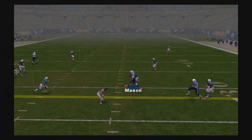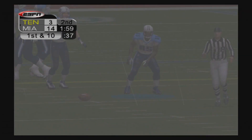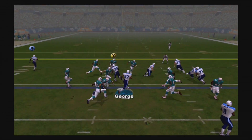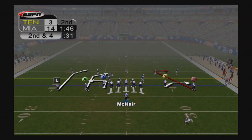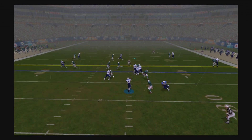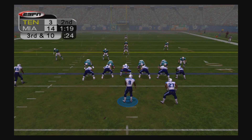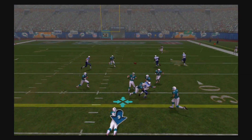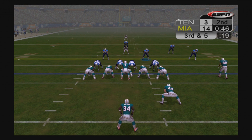A few minutes before the two-minute warning we find Derrick Mason, who gets up to about the 34-yard line for the first down. At the two-minute warning, first and ten — pitch to Eddie George up the middle for six yards. Second and four, McNair in the shotgun fires over the middle and finds Aaron Kinney into Dolphins territory. Third and ten, McNair throws over the middle incomplete, looking for Derrick Mason — we have to punt it away.